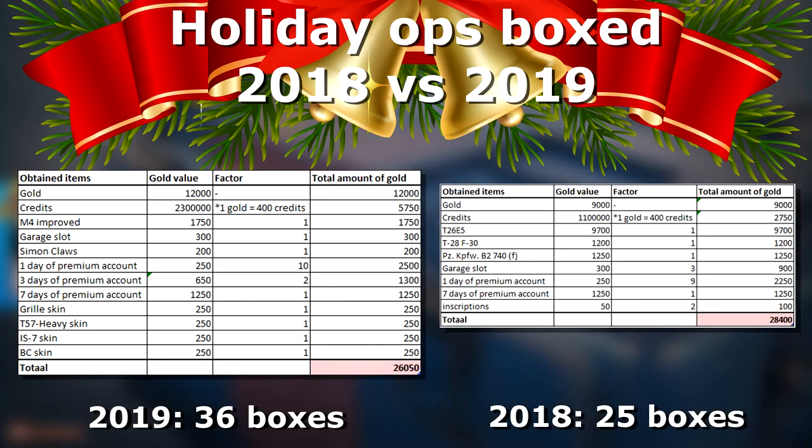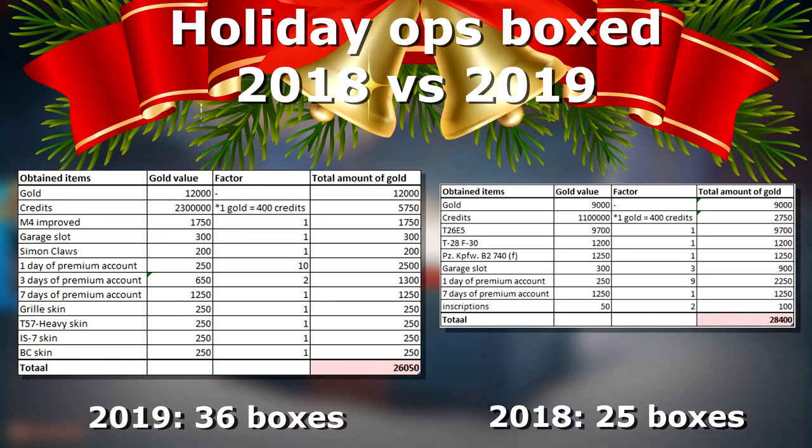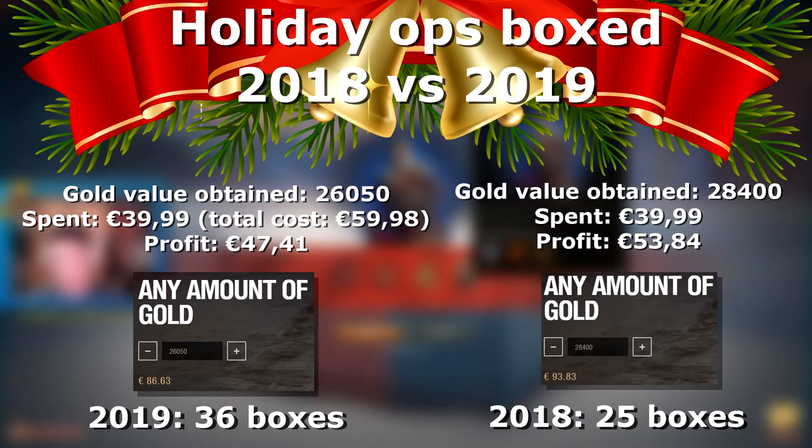The thing that should really spark your interest is that even though I opened fewer boxes last year, I managed to get a higher gold value. This is probably due to the tier 8 tank I got last year — and not just one tier 8, but also two tier 4 tanks. Consequently, I made more profit last year: this year over 36 boxes I made 47 euros and 41 cents, while last year over 25 boxes I made 53 euros and 84 cents.